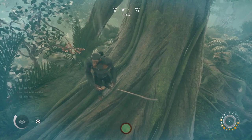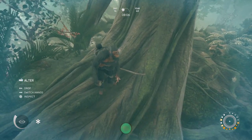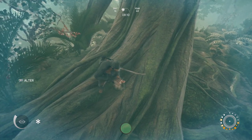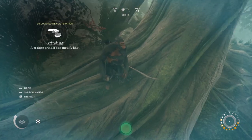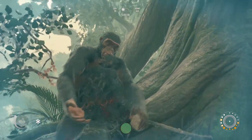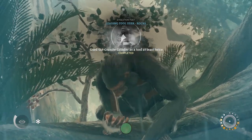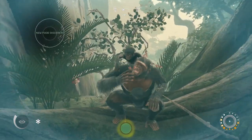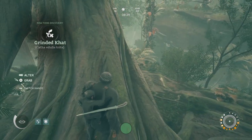Let's try altering this. Alter. Okay, swap, inspect. What do we got? Use the granite grinder as a tool at least twice. Oh cool — I got evolution feed on that. And what did I make? Eat. Oh yeah, gets me right to the top. Nice.